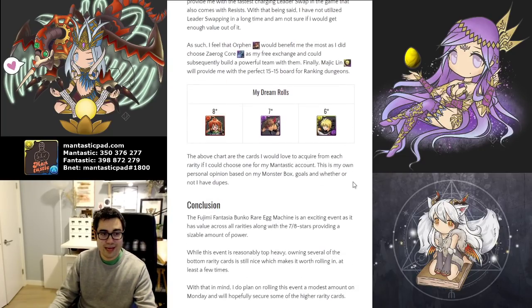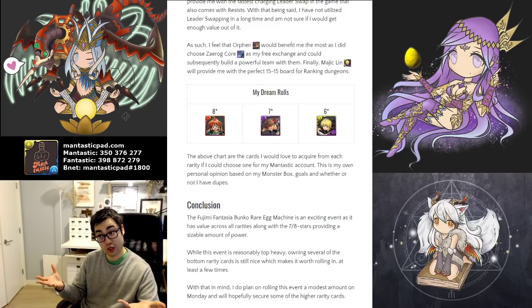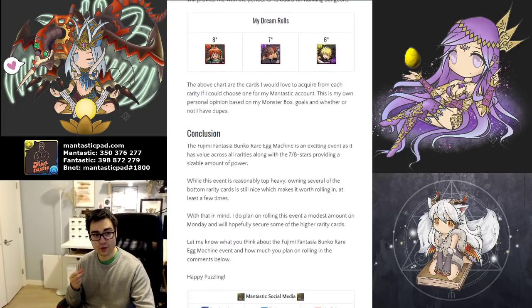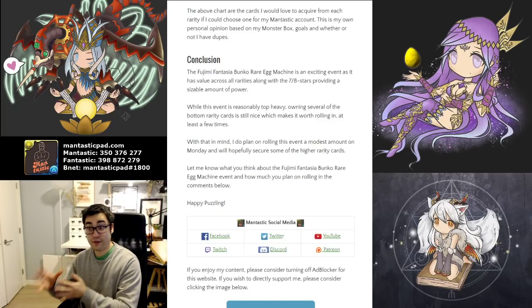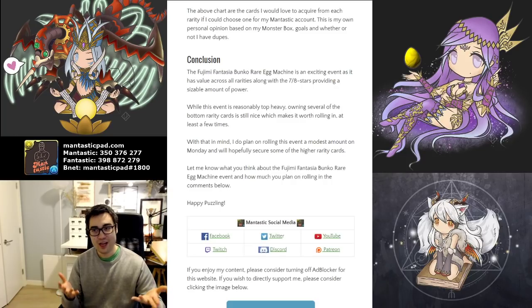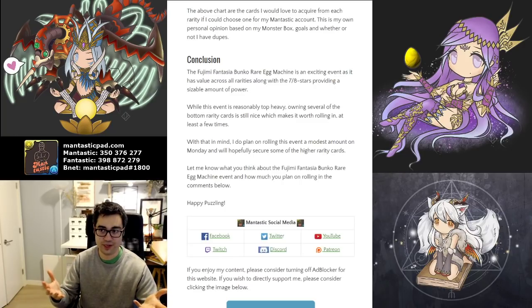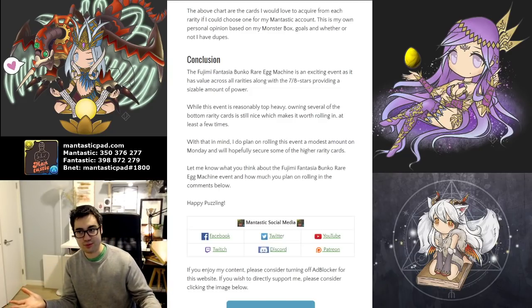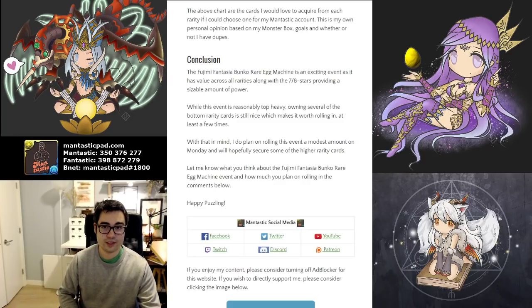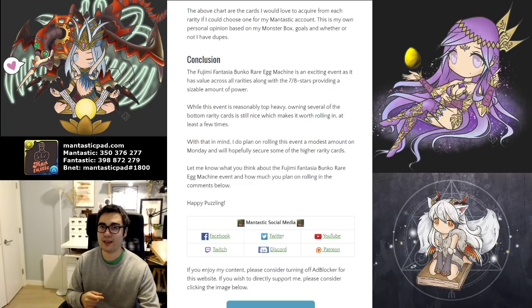Finally for 6-stars, Magic Lin I want because I want that perfect 15-15, 10 combo board for fast ranking dungeon solves. In conclusion, this collab is quite a strong event — it does have much more top-heavy favoritism, but the 6-star cards are still quite powerful. It is definitely worth rolling a fair number of times because it is a debut event, meaning the cards are being released at the height of their power and they should be keeping abreast of power creep. Along with the fact that they have unique kits, and at least for the first couple of rolls you shouldn't be getting too many dupes. Let me know what you think about this event in the comments below, and how much you plan on rolling. Hopefully you all have a fantastic day — I wish you all the best of luck on your PAD adventures, and happy puzzling.